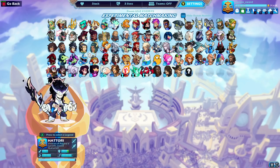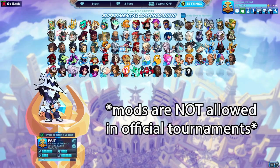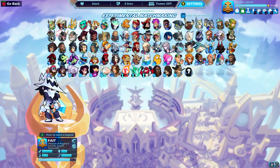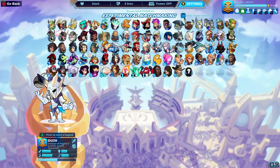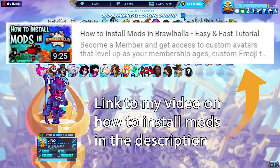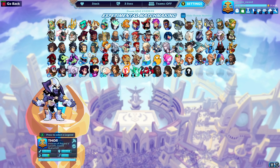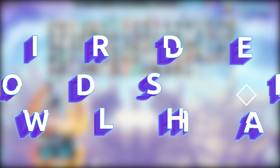Most of you know that Brawlhalla can be modded. If you're playing on console, you might not know that you can mod Brawlhalla. You can change the maps, the sounds, the skins. A lot of really cool mods already exist out there. I've done some videos on cool mods in the past and also made a video on how to install mods on PC, so I'll leave a link to that in the description. In this video, we're gonna be taking a look at the weirdest mods in Brawlhalla.